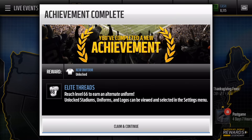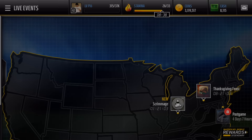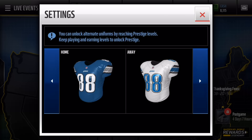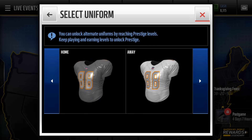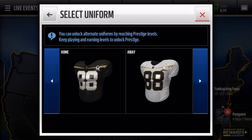But let's go ahead and claim and continue. And bang, we do get the Elite Threads achievement. So we got a new uniform just like last season. Last season we did get the Pro Bowl uniforms. I want to see what they look like right now. So let's go to settings and let's go down to select uniform and let's go ahead and find what they look like. So there's our regular home, there's the Pro Bowl from last season, there's season score, and then this one should be the new one.